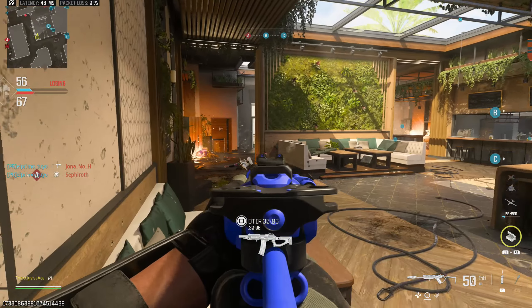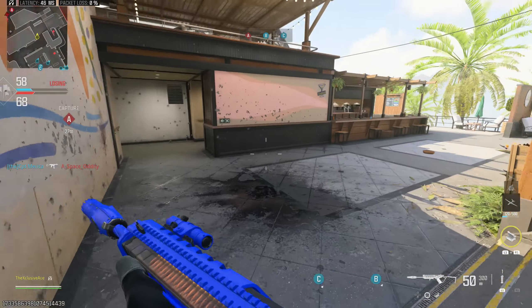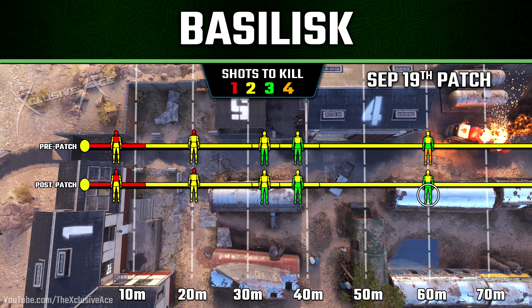As for the Correct 300 sniper rifle, somebody at Sledgehammer has an obsession with this gun — they love buffing it, although it's always incremental. We got another one with yesterday's small update: they increased the maximum damage range up to 25.4 meters, which overlaps and appears to eliminate that second damage range. Essentially it's now a one-shot kill anywhere to the torso and up including the arms, however it's still going to be a hit marker to the hands in testing. Not a massive buff, but it is going to be that much more consistent.